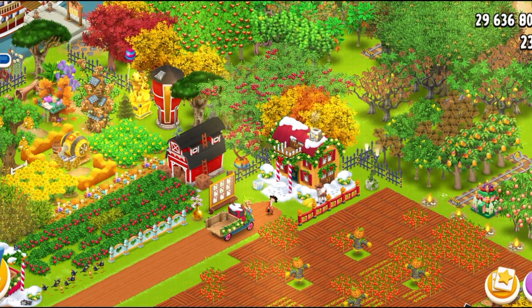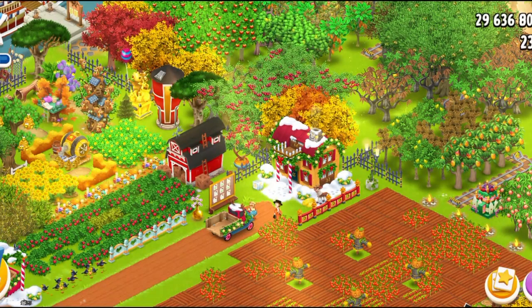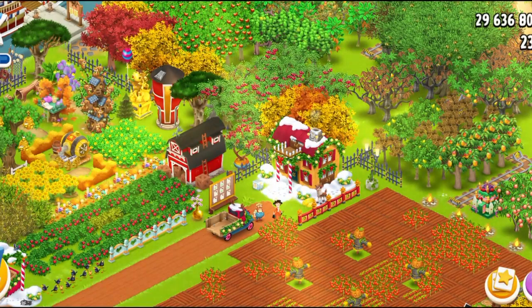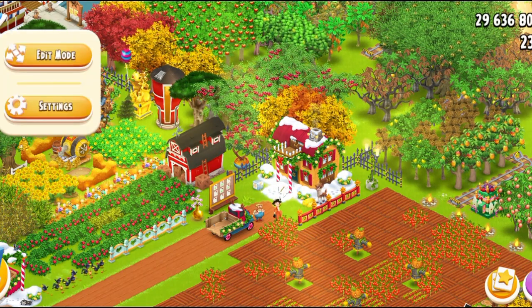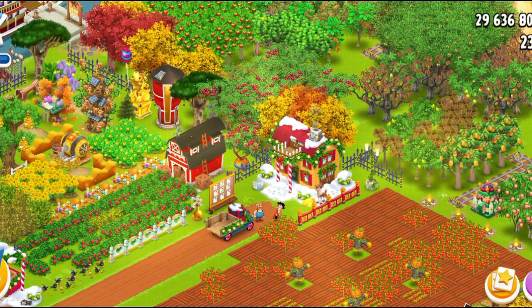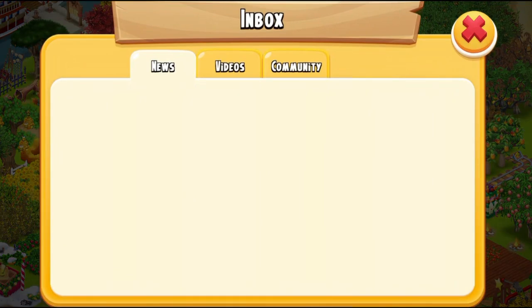Starting from the left-hand side, we have our XP bar. The XP star, as usual — once I tap on it, it shows me my level, so nothing's really been changed there. But this little envelope which shows the inbox, its location has been changed. Previously it used to be just close to the three bars, but it's actually at the bottom now, which I do like because I think it gives more space and it's in a sequence. Let's see what news we're having in the game today.